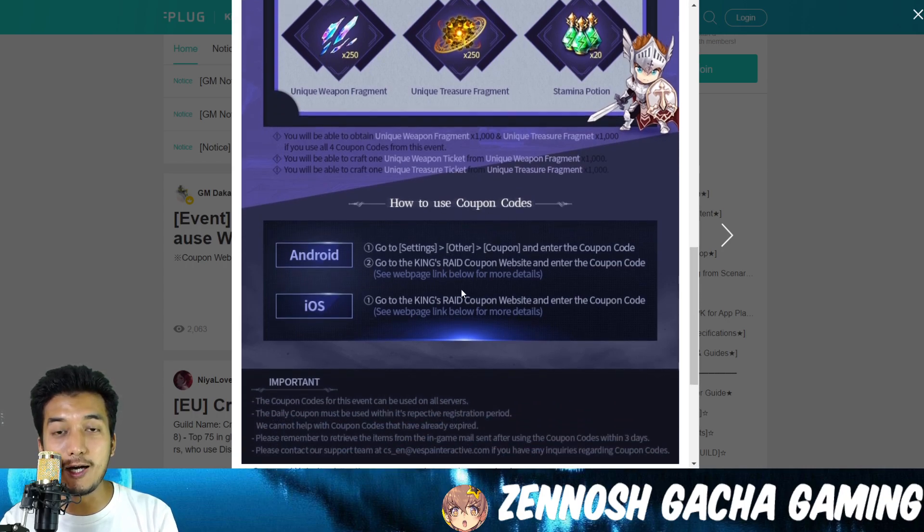There is actually a tip for Android users: just go to Settings, then Other, then Coupon, and you will be able to input your coupon code right there with ease — no problem at all.